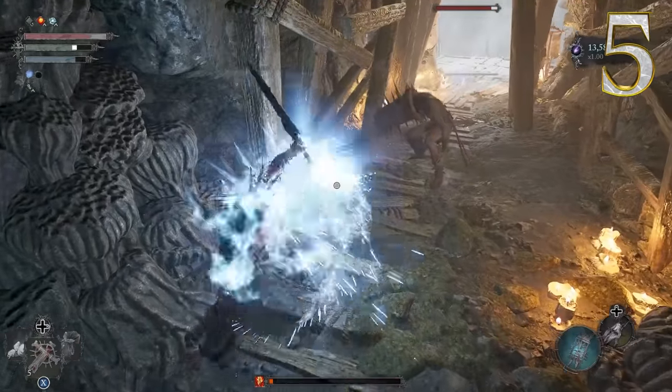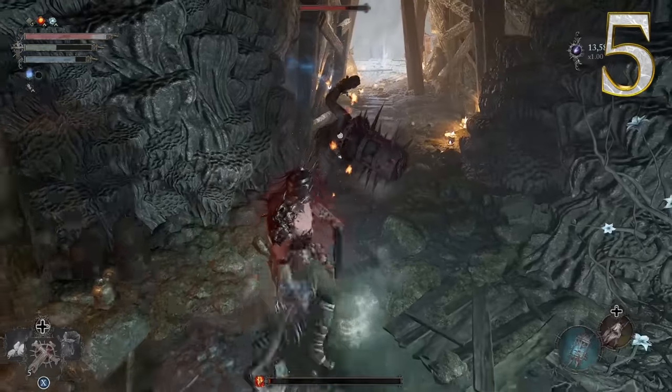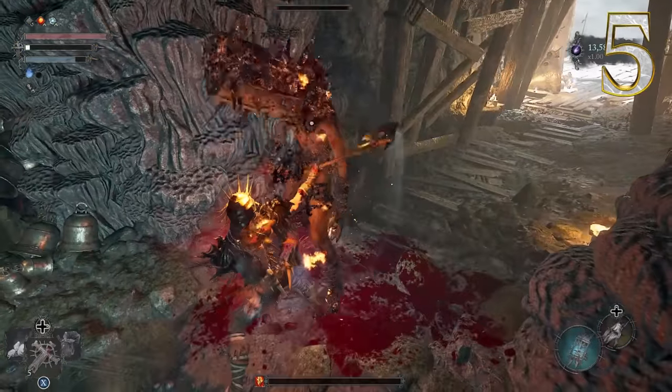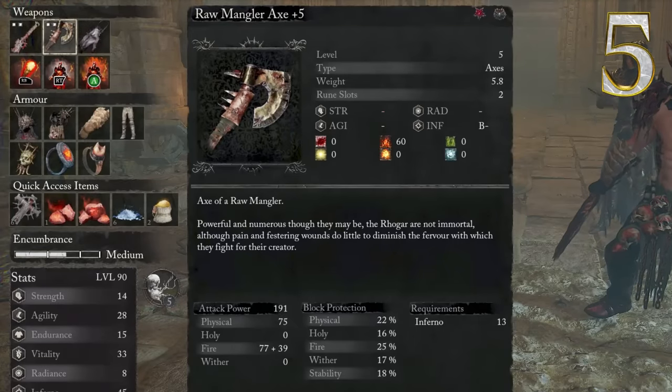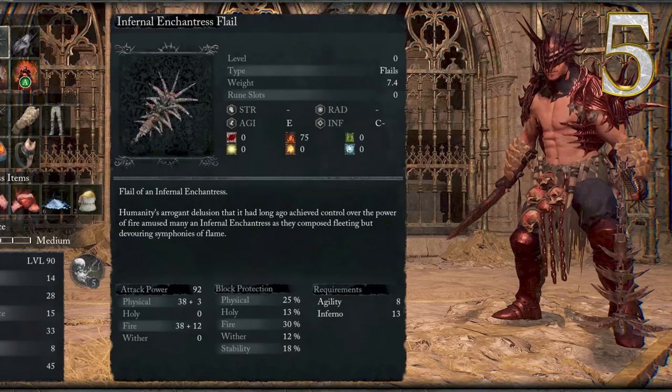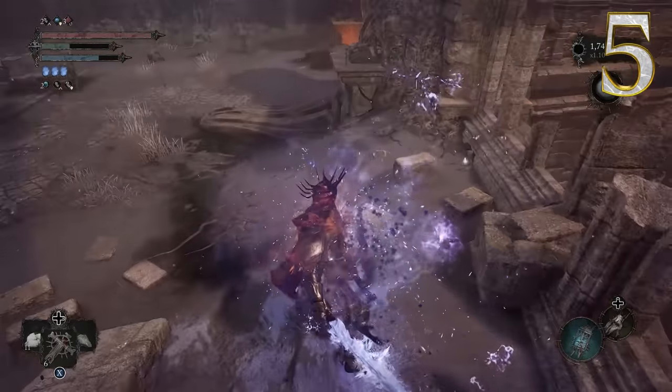The easiest weapon to combine here for a power stance is the Raw Mangler Axe, which is very easy to obtain early on. It deals fire damage, inflicts burn, and also scales with Inferno. But later on you will obtain the Enchantress Flail weapon, which will also synergize well with this build, so either one is good.